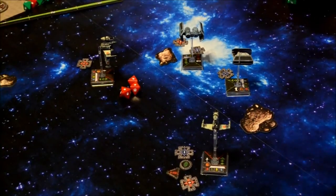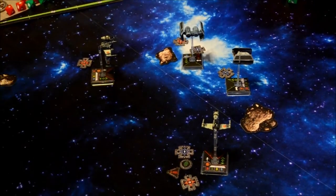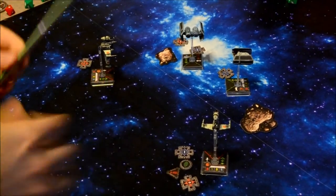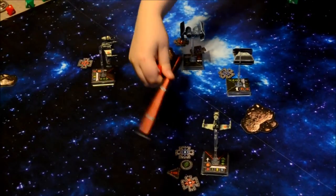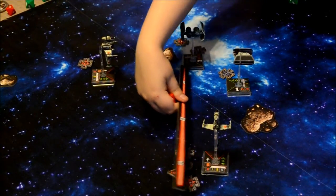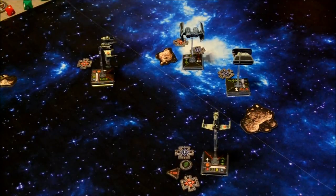Next up, the TIE Advanced and TIE Bomber fire back. TIE Bomber targets Mr. Ib's B-Wing with Proton Torpedoes at range three: four attack dice. You rolled two hits and a focus. Spending your target lock, and since proton torpedoes let you change a focus result to a critical, you switch that focus to a critical. Range bonuses don't count on secondary weapons.